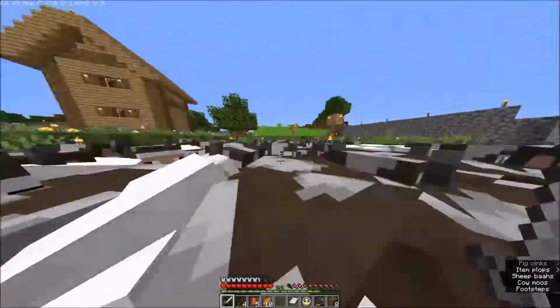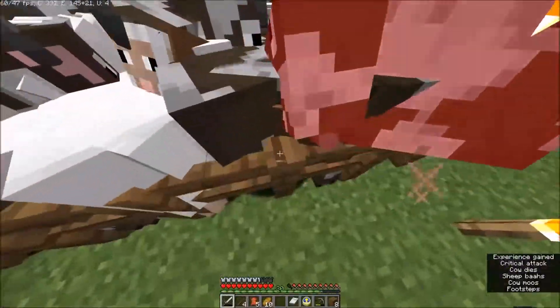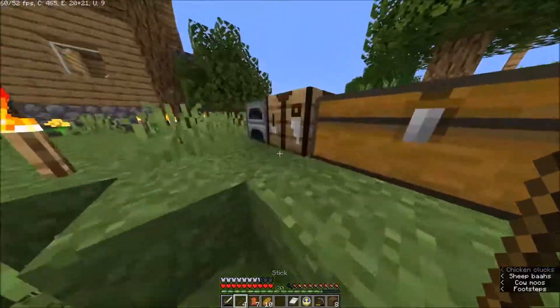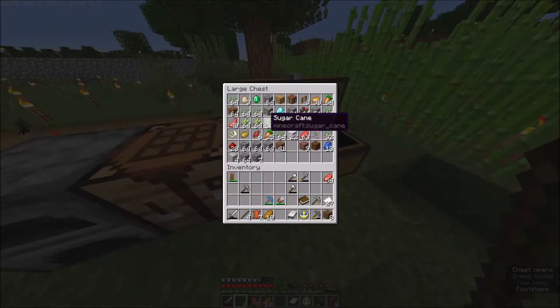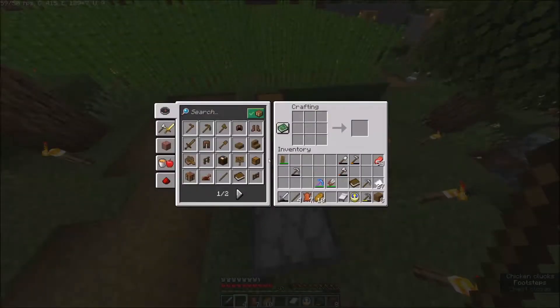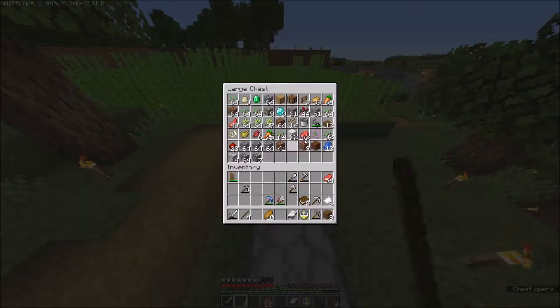We got three leather, that's great - we even got five. We could kill another one because in the end we would need at least two librarians: one to whom we can sell paper and another one where we are constantly refreshing the offers until we get the offer we want, which is mending.